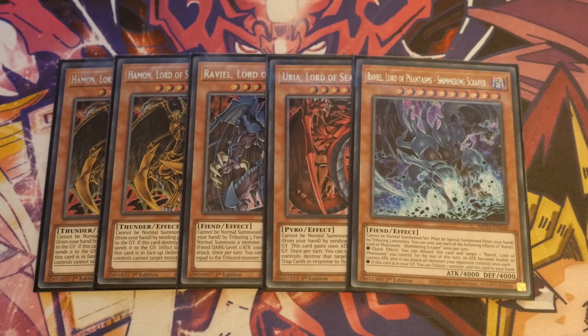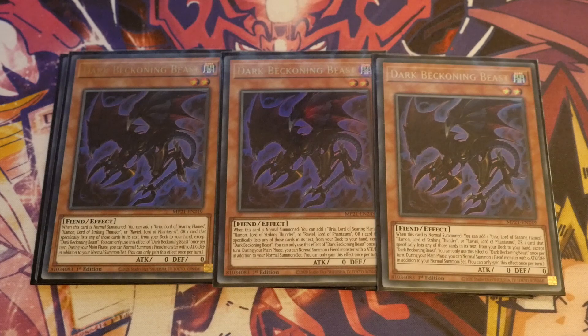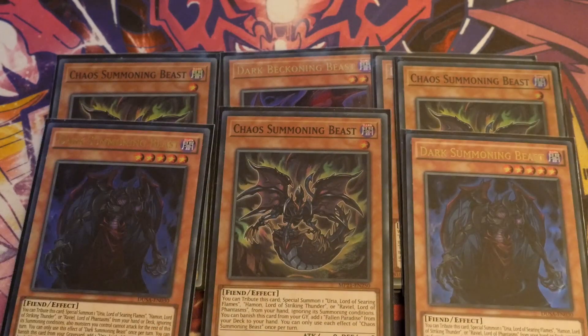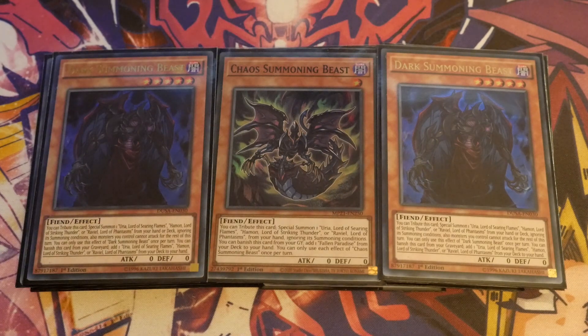Moving on, we go into the Dark Summoning, Beckoning, and Chaos Beasts. We are playing triple Dark Beckoning Beast — these are your starters, these are part of your combos, this is everything you need to get across the line. Triple Chaos Summoning Beast and double Dark Summoning Beast. Keep in mind that when you use the Dark Summoning Beast to give you a second Sacred Beast, it cannot attack that turn. As good as these cards are, they are your Achilles' heel — they are the best target to be Ashed, Imperm'd, Veiled, you name it. The additional engine we are playing is what gives it that added spice and power to play through this.